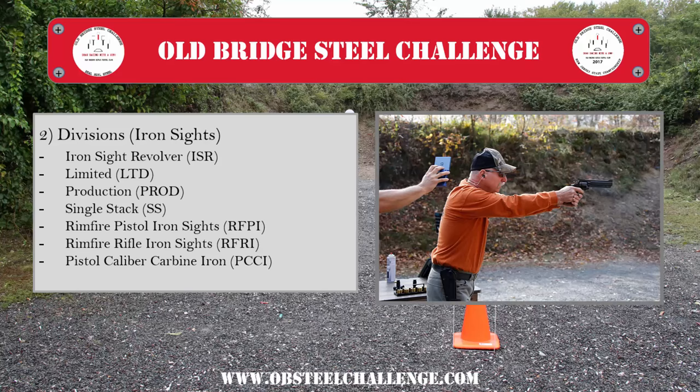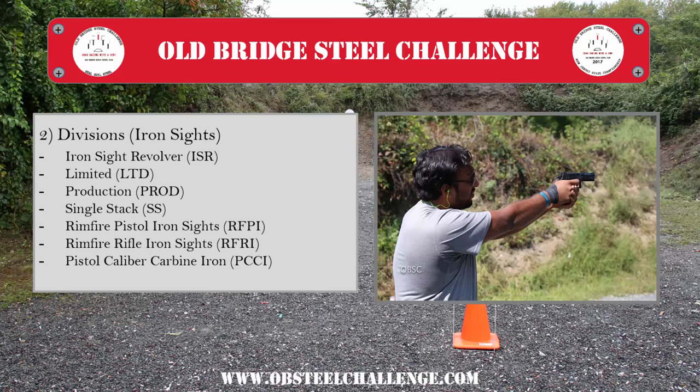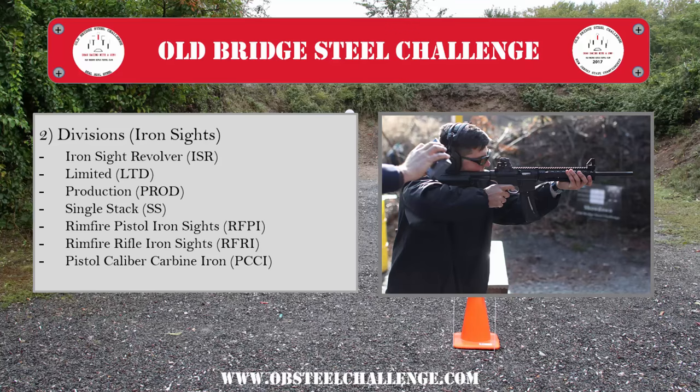On the iron sights side of life, you've got Iron Sight Revolver, Limited, and Production. The difference between Limited and Production is that in Production you're dealing with 10-round magazines and a standard holster, whereas in Limited you can use a race holster. You've got Single Stack division, which is more or less your 1911s. And then Rimfire Pistol Iron Sights, Rimfire Rifle Iron Sights, and Pistol Caliber Carbine.